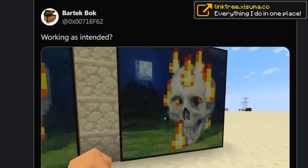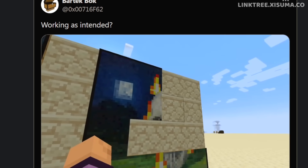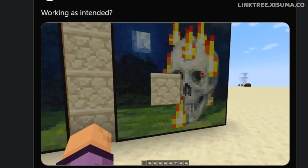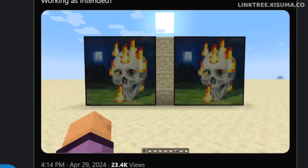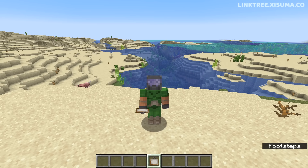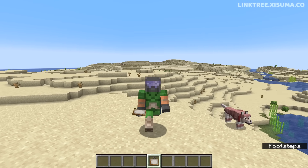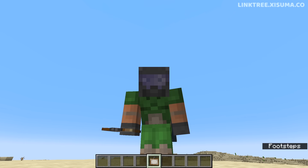A tweet from developer Bartek Bock had me wondering if they're working on something that could change the painting placement system. I think it would be a welcome change to make it a little easier to get the specific painting you're looking for. However, the level of manipulation seen in that video could lead to some really creative uses of portions of paintings, and I am all for that.